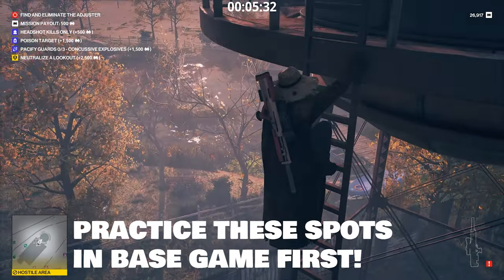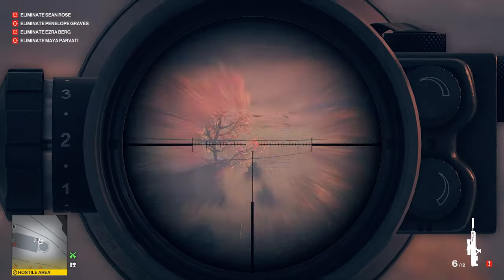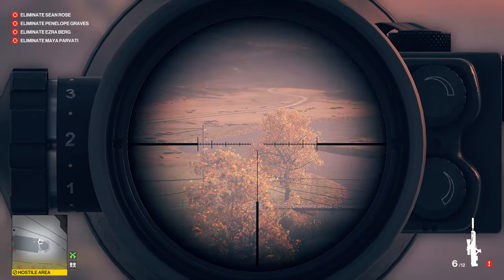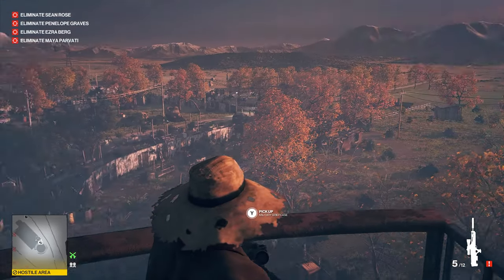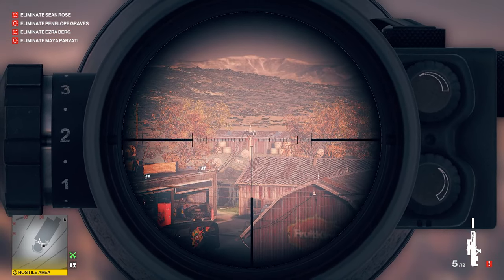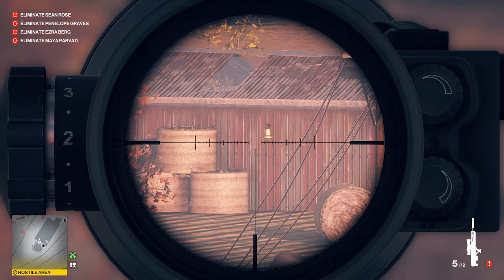I'm going to go through this part a little bit slowly, and the best way to practice this is in the base game, loading into Colorado and trying this out. First, look towards the river — stay on the left side at the bend in the river. You'll see a pole with a bell on it; go ahead and shoot that, that's the first bell. Then turn left towards the barn, look past the barn, and you're going to see some hay bales in the distance. Zoom in and you'll see the second bell right near the hay bales.